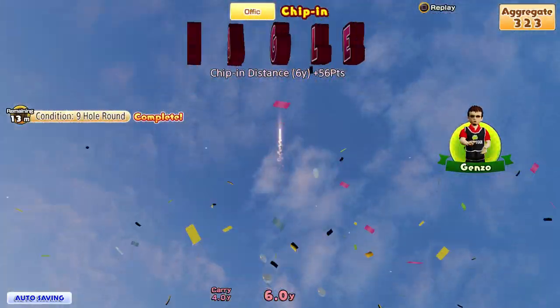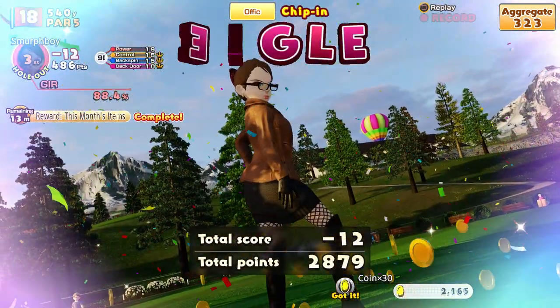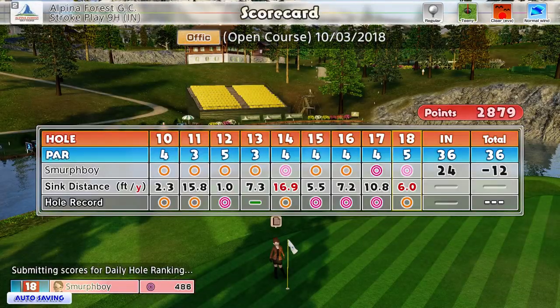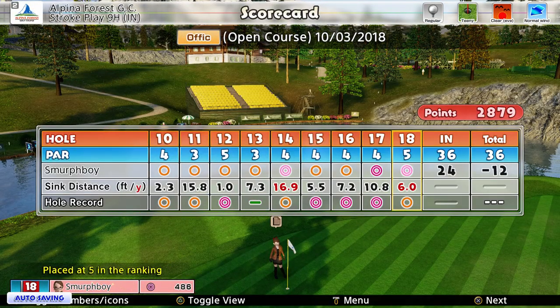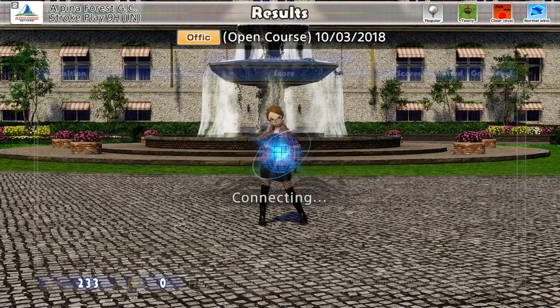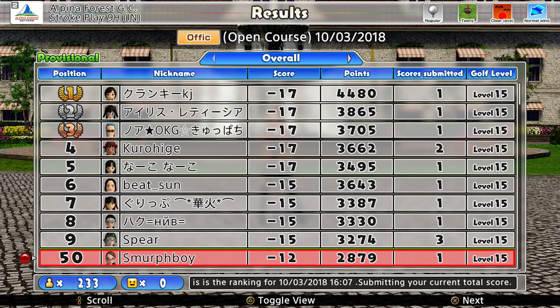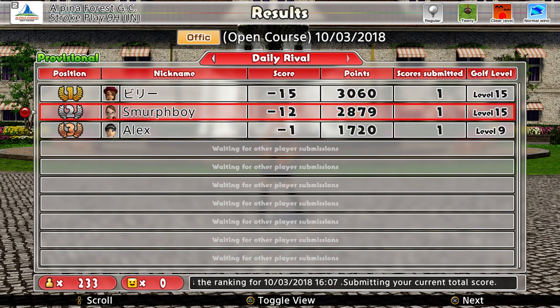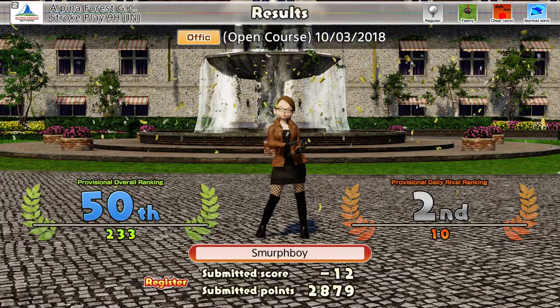That was a pretty good round. We get the lucky chance, we get some items. Twelve under, three eagles — everything else was birdie. I'll take that. That should give me a good score for today, surely. I mean, there'll be some idiots on seventeen under, but twelve's all right. I'll take twelve. Puts me fifty at that — two hundred and thirty-three. And I end up in a rivalry with someone on fifteen under.